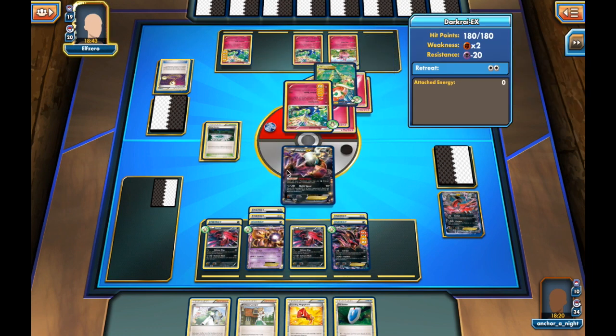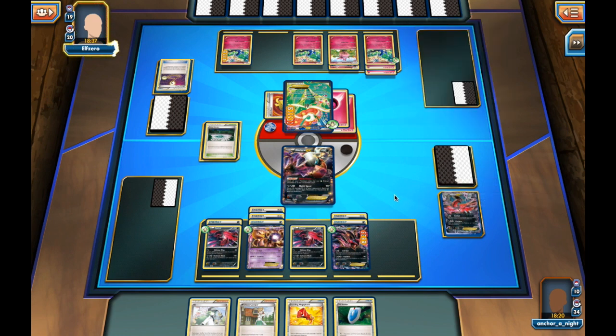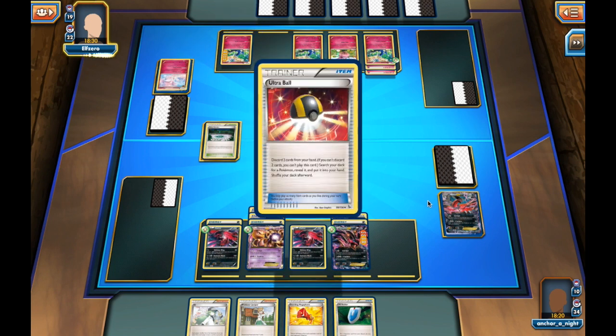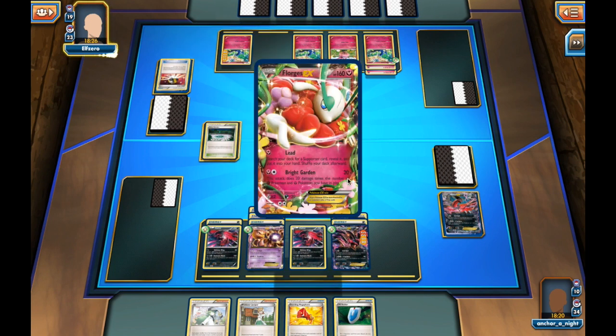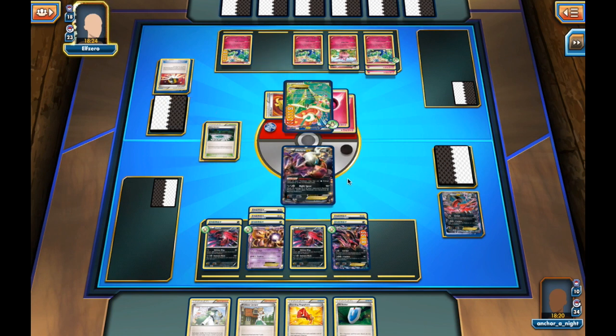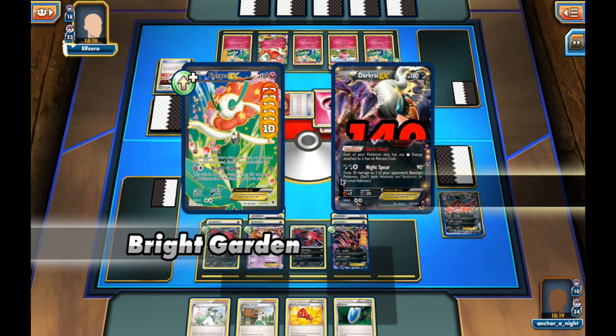He attaches a Muscle Band and retreats into Flowgrass. He can hit me for 120 with Bright Garden — short of a knockout — which leaves me with the potential to take the win. But first we see an Ultra Ball, so he can hit me for more if he gets a Fairy Pokemon, which he does. Now Bright Garden will do 140 damage.